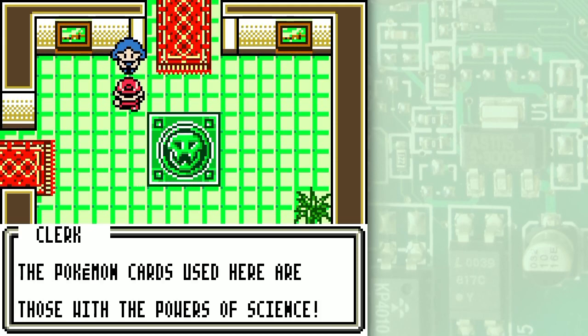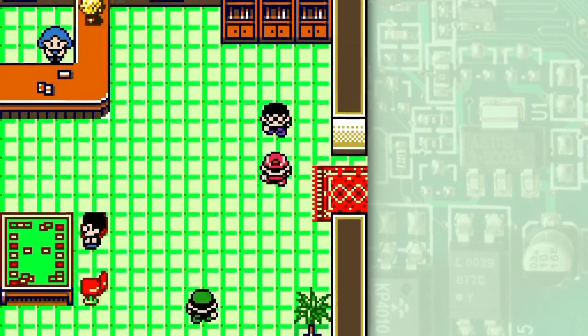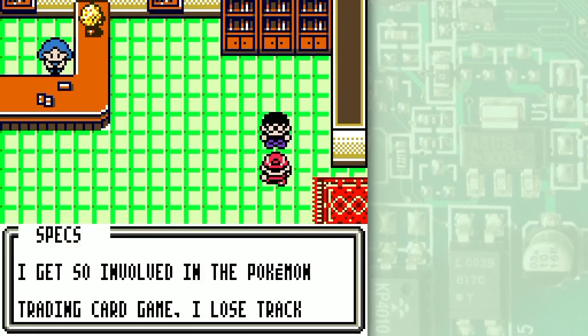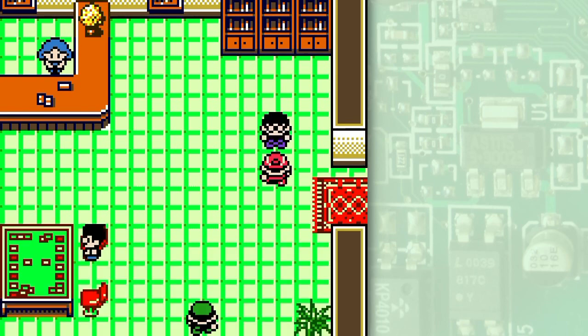The Pokémon cards used here are those with the powers of science. What are science Pokémon? Well, they're pretty much like poison grass Pokémon that are weak against psychic. That's pretty much all there is to it — they're just a different kind of grass Pokémon. I get so involved in the Pokémon trading card game, I lose track of time. Isn't it really fun? Aw yeah!